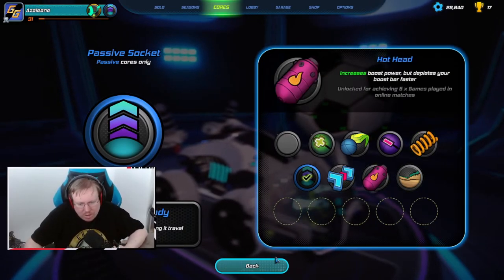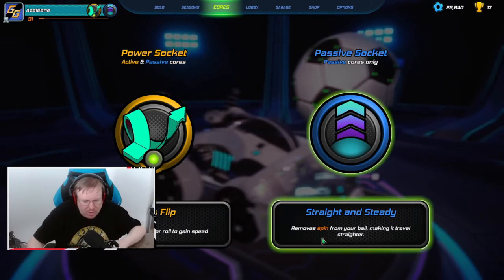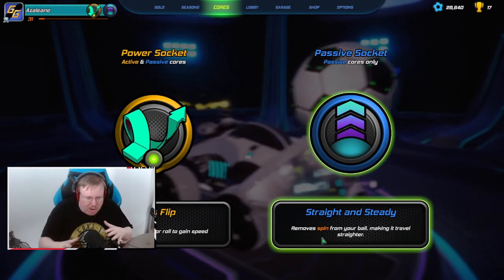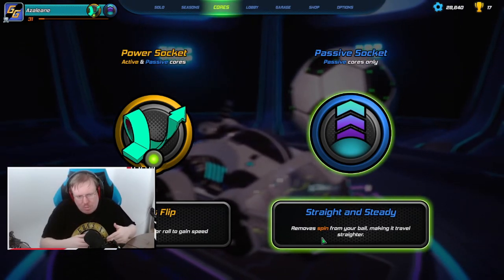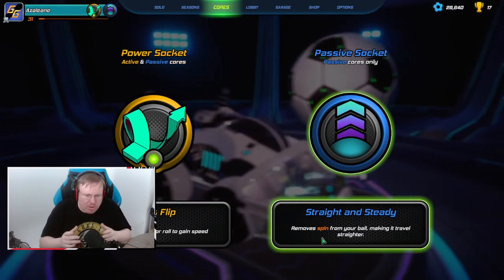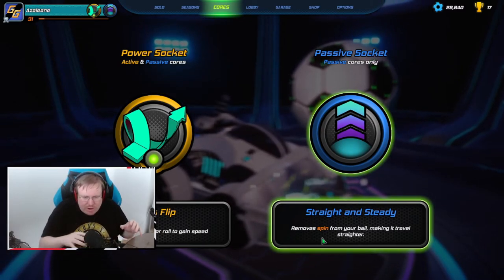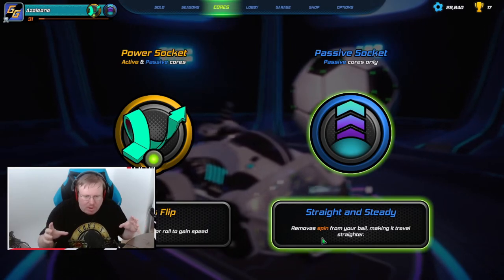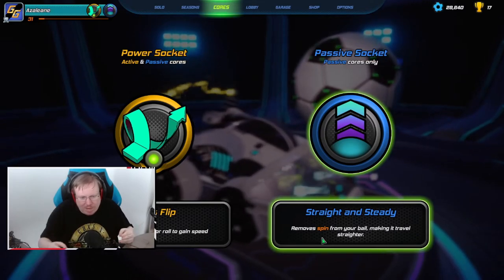Overall what I'd suggest is to unlock all the cores - just make sure you have them all - and try out different combinations to see what benefits the way you play. Don't use power cores just because someone tells you it's the best. As with everything, there is no single best solution - the only good solution is to use what benefits your playstyle and makes you play better.